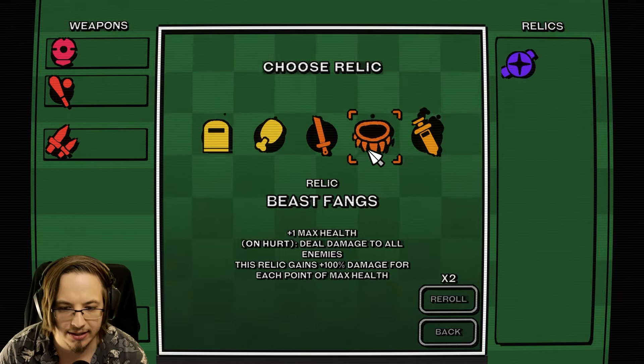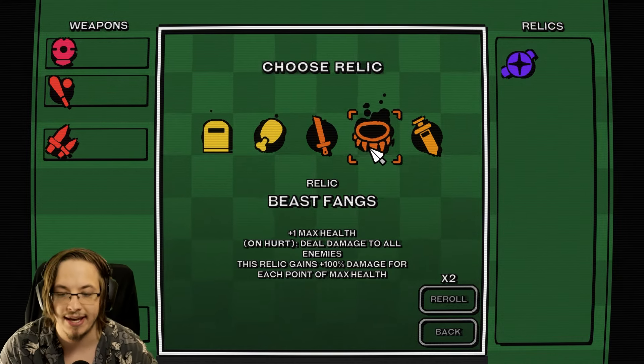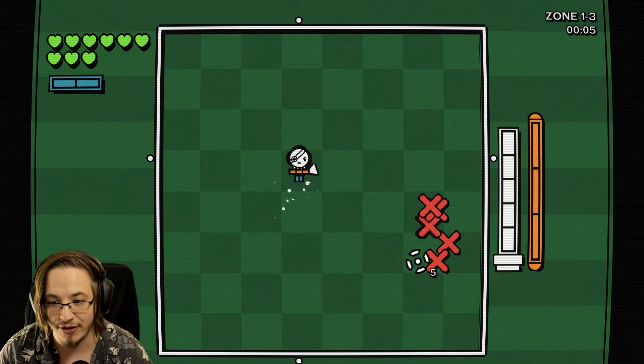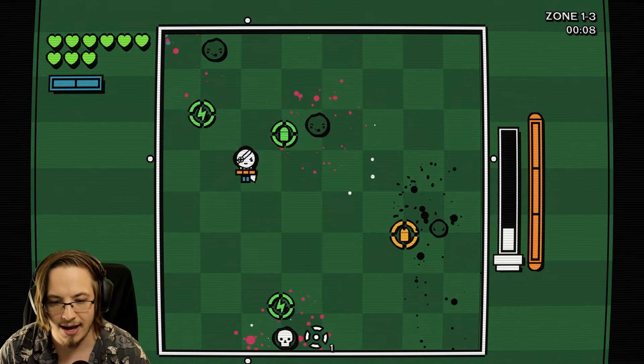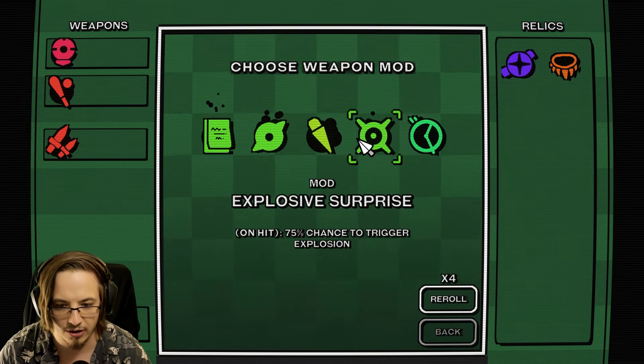There's a relic here - plus one max health on hurt, deal damage to all enemies, this relic gains damage for each point of max health. I want to now commit to finding our relic, and start trying to go for a bunch of max HP.